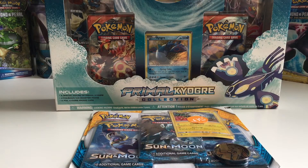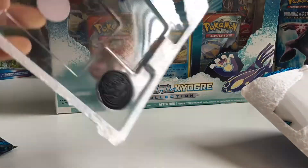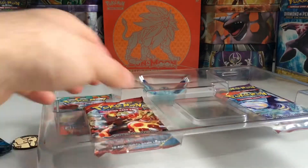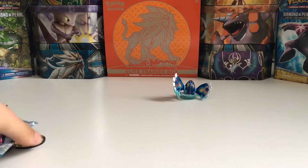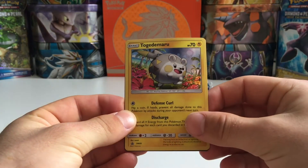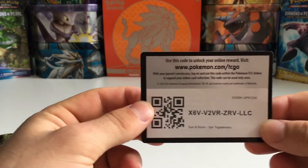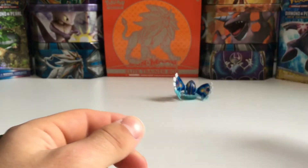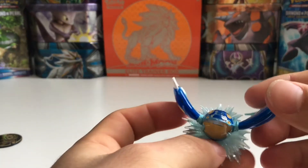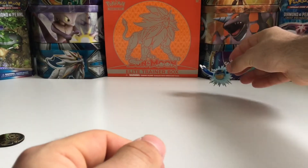Let's get these open — I'll fast-forward when I'm opening the packages and I'll be with you in just a second. So first of all we have the Kyogre, then we have the Togedemaru and a code card for you guys for the Sun and Moon 3-pack. Then we have this awesome Kyogre statue — Kyogre is my favorite Pokemon of all time and having a statue of him just makes me really happy. So I'm putting that down in the background.